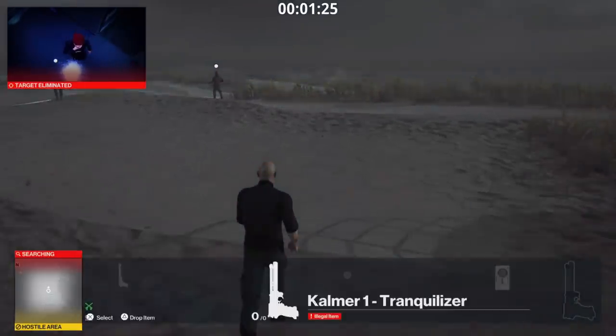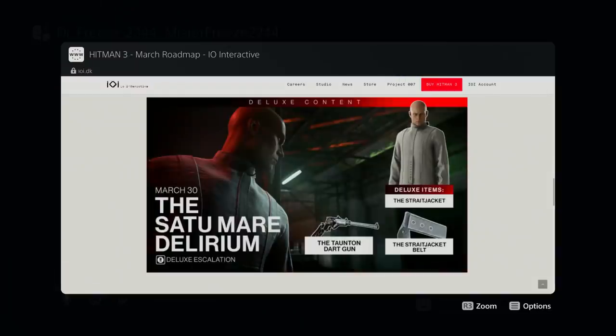Next up is the deluxe escalation, which is going to be the final one — it's called the Satu Mare Delirium. For owners of the deluxe edition or deluxe pack, the sixth and final deluxe escalation will be arriving soon. This one is inspired by Agent 47's deep past and the aftermath of the events of Codename 47. Taking place in Berlin, completing it unlocks the straight jacket suit, the straight jacket belt — probably a fiber wire-type weapon — and the Taunton dart gun.